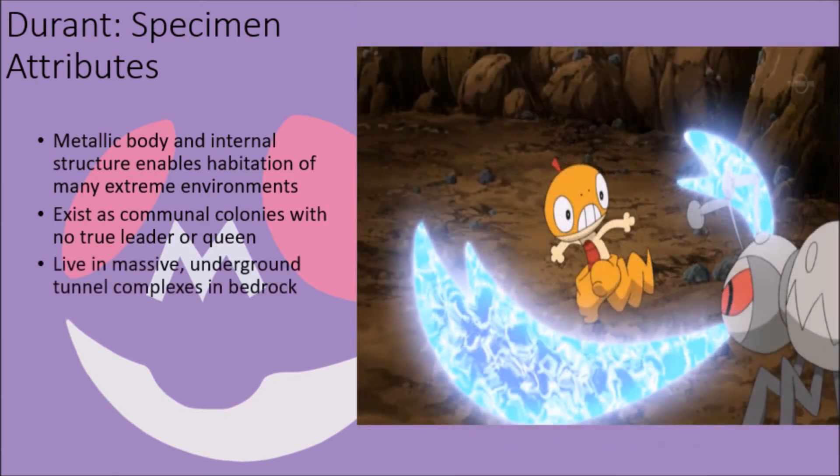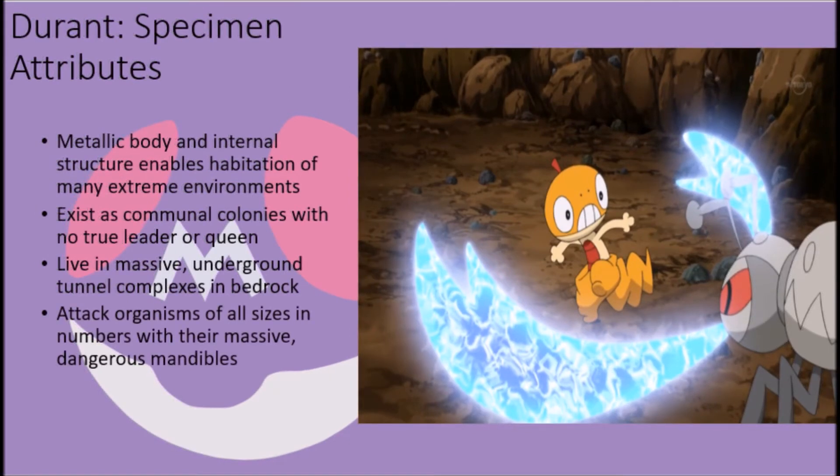The nests of Durant consist of massive underground tunnels built into the hard bedrock of the mountains they occupy, designed with different chambers and compartments for specific purposes, and can extend to as much as half a mile underground. When they leave their nests to hunt for food, they usually do so in packs of about a dozen members, and while their small size might make them seem weak, they are incredibly dangerous and can easily take down creatures much larger than themselves, in no small part due to their massive metallic mandibles, which are strong enough to cut through steel beams and can even learn the devastating Guillotine attack.